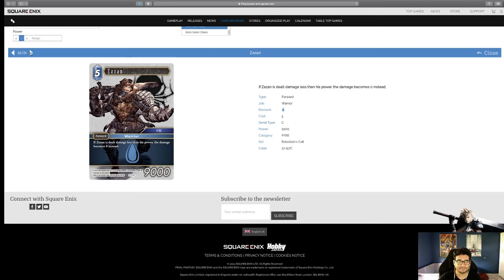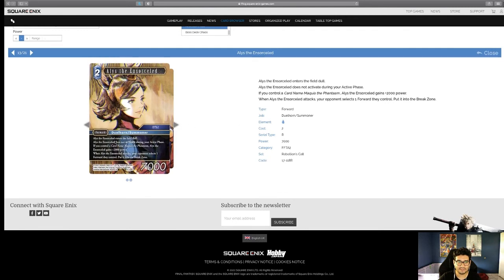Elise — when she enters the field, dull. She does not activate during your activate phase. If you control card name Maquis, Elise gains 2,000 power, making both of them 9K. When Elise's forward attacks, your opponent selects one forward they control and puts it into the break zone. The challenge is getting her to attack — finding a way to give her Brave or keep her active would be key. For five total CP you get two 9K bodies with very strong effects, and then you build from there.